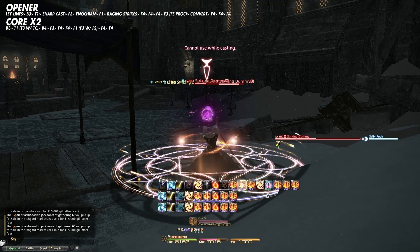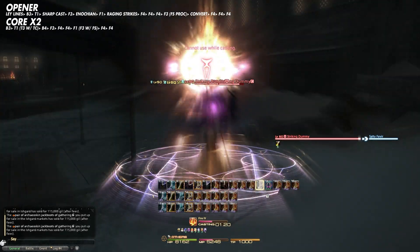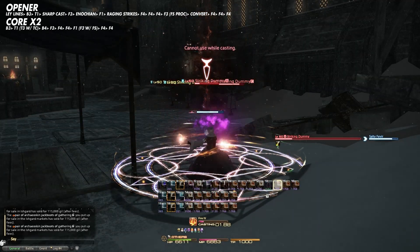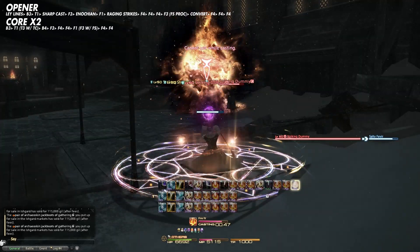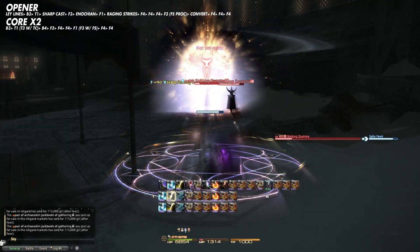Then we're going to cast Fire 4 three times and then use that guaranteed Firestarter proc to cast Fire 3. We're going to use Convert and then cast Fire 4 three more times. At that point our mana is toast. That's your opener. From here, we move into the core of the rotation.